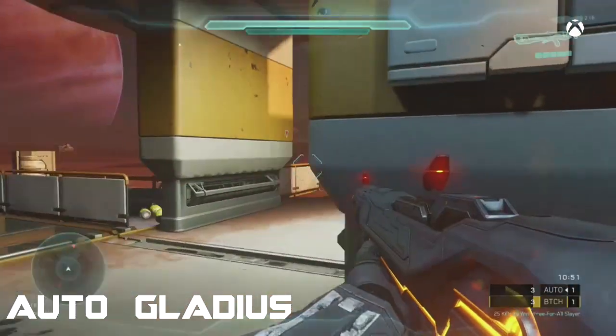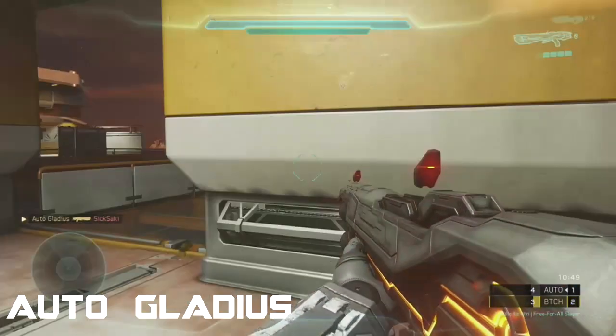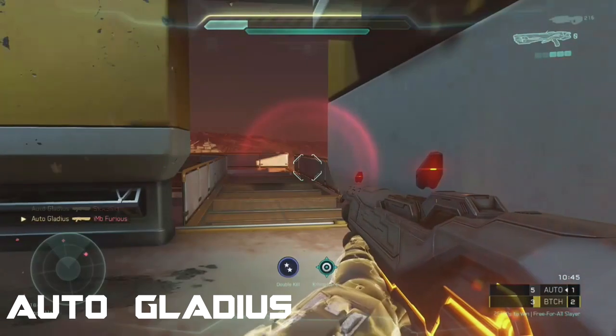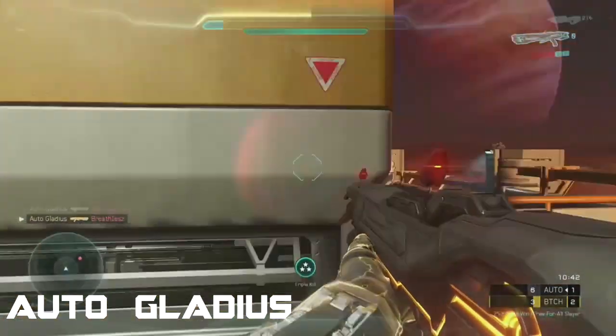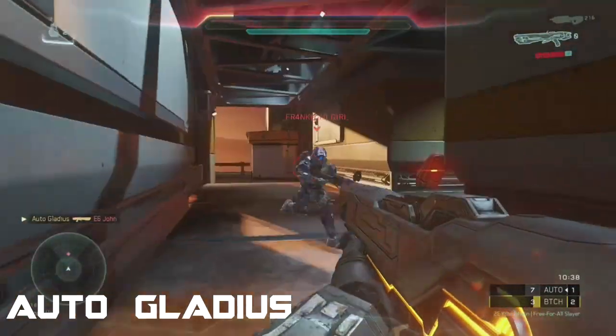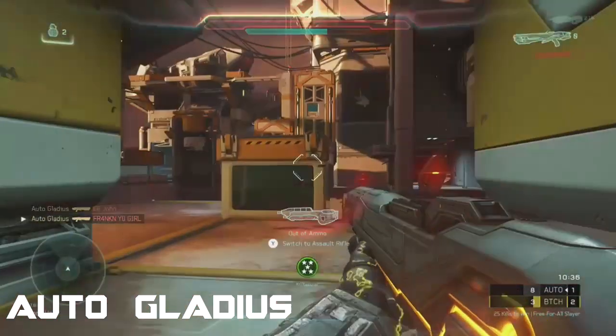Moving along to number 8, we have Otto Gladius playing some free-for-all. He has a scatter shot and he's putting in work. There's the double kill using the radar — most important thing to do if you want to win in FFA. There's the overkill, but he's not done — turning the corner down the long hallway to pick up the fifth kill for the killtacular.